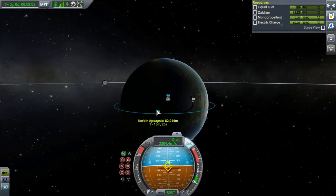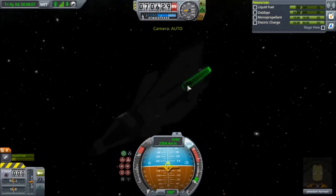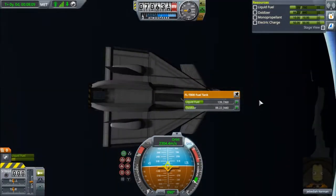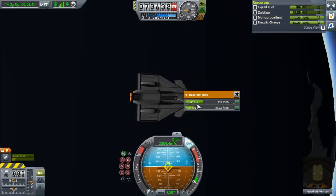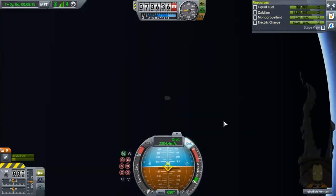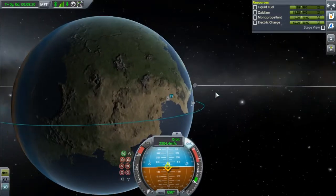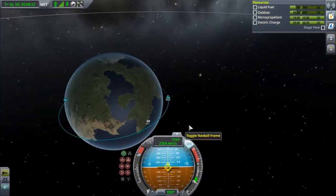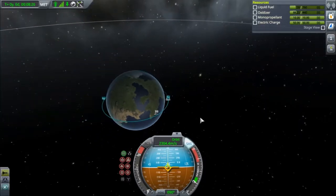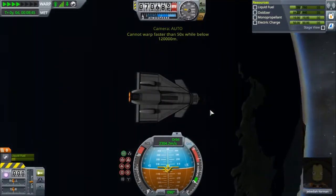We did make a bit larger of an orbit than usual, but we still have plenty of fuel. If you look at our tank, we have plenty — this is enough to deorbit and probably slow down if we made a mistake on our descent. We're going to go ahead and F5 just in case we over-do the time warp. We'll time warp to get right above this continent and then prepare for what we're going to be doing next.